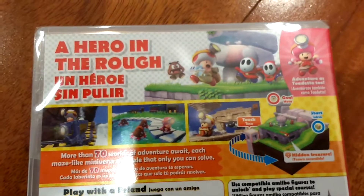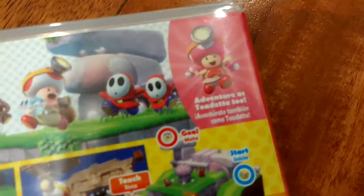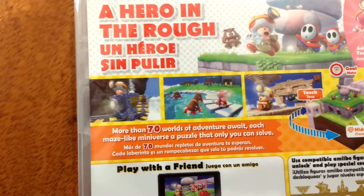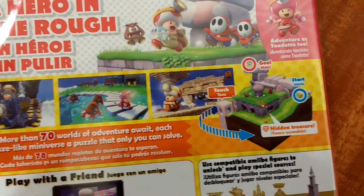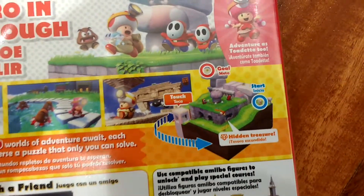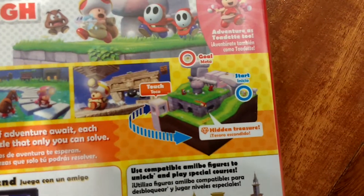Back to the Captain Toad — on the back it says 'a hero in the rough,' which features Captain Toad and Toadette. There are screenshots showing Captain Toad, a minecart, Toadette walking across a bridge with Goombas, Goombas in water following her, and Toad in one of the Mario Odyssey levels.